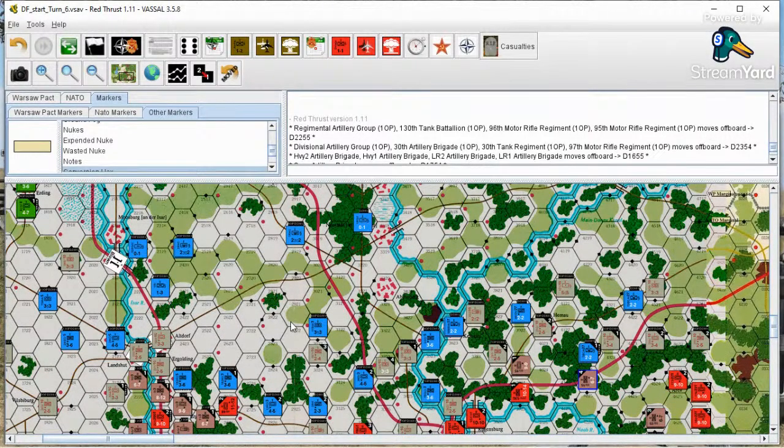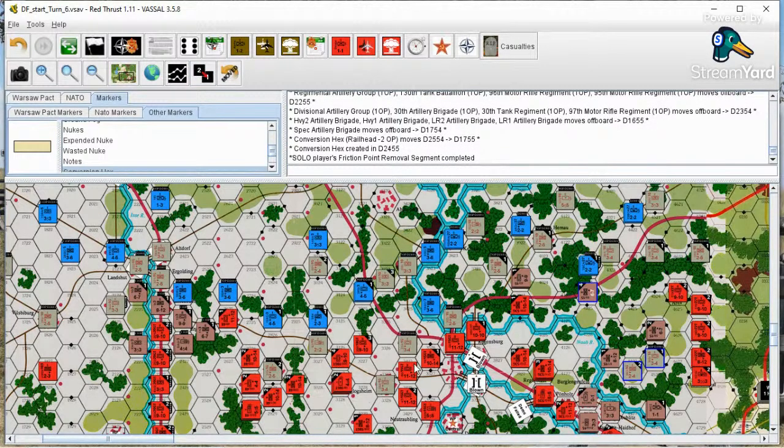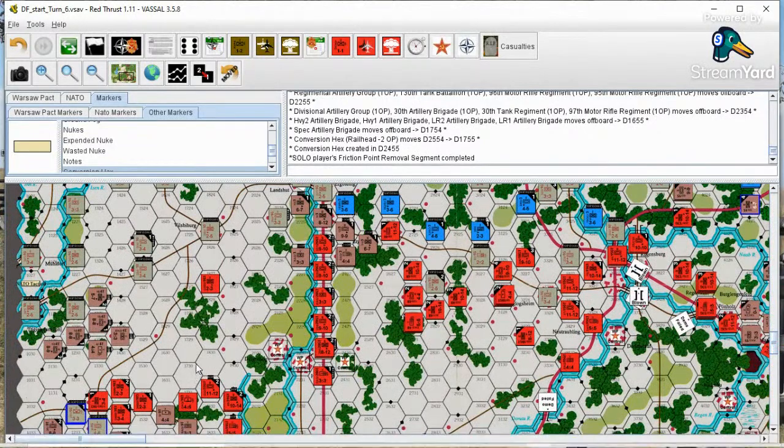I don't see any pocketed NATO or German units. These units back here have been freed up, and these two here are likewise out of supply and won't be recovering anything. With that done, we click the friction point removal button and voila — most units are given a new lease on life, although there are still a few Warsaw Pact units that are probably going to need a few turns of respite to really build up to optimal efficiency.